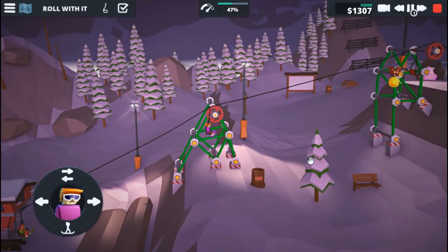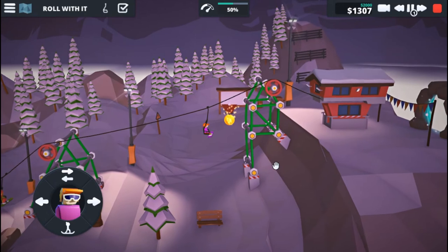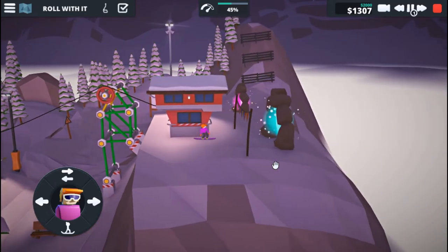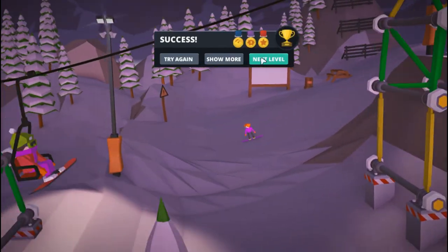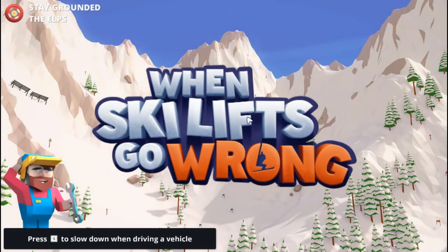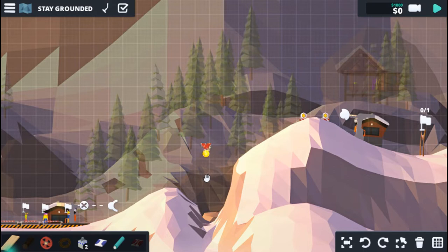We're under budget, that's good. We cleared the tree, we grabbed the metal, no breakages, and we're through. All right, we got all three medals! Now this one — we have to get one rider past the line, we need safe structures, under a thousand, and one metal. This should be fun.